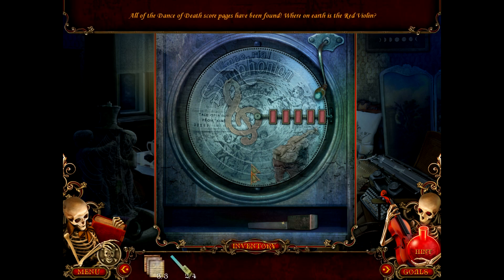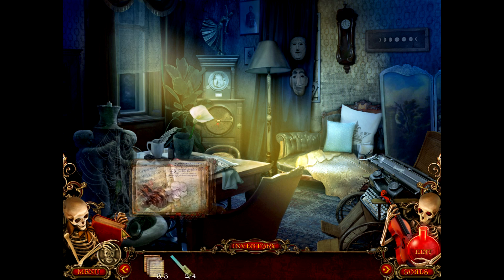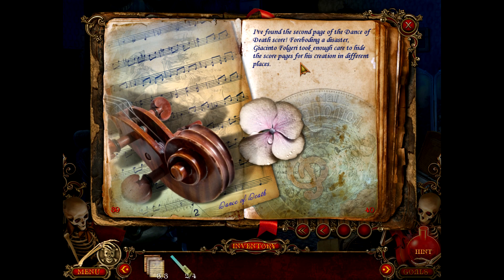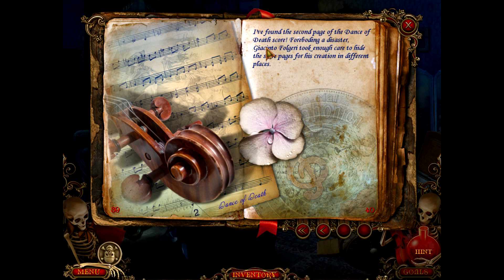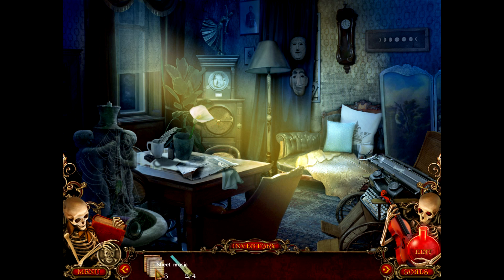Now we have all three pieces. All of the Dance of Death score pages have been found. Where on earth is the red violin? That's the question. We found the first two pages of the score — well, we found all three of them. Find a way to disenchant and save the boy. Find all the pieces of the medallion given by the father. Find a magic red violin. I found a second page of the Dance of Death score — foreboding a disaster — Giancinto Folgeri took enough care to hide the score pages for his creation in different places.